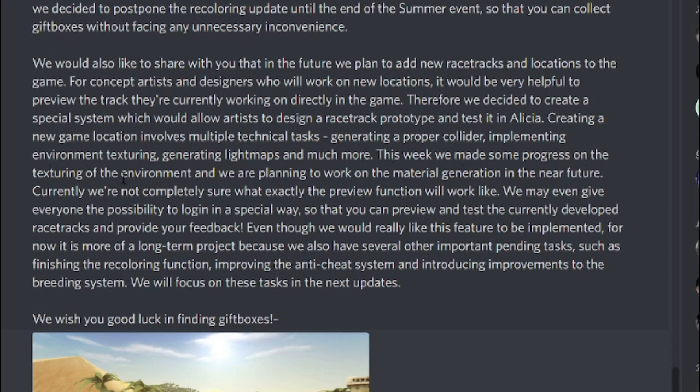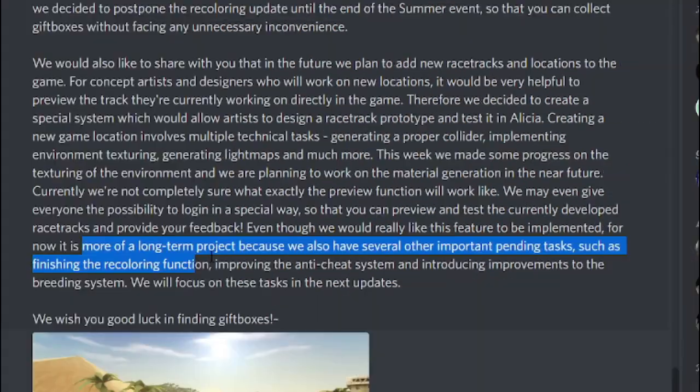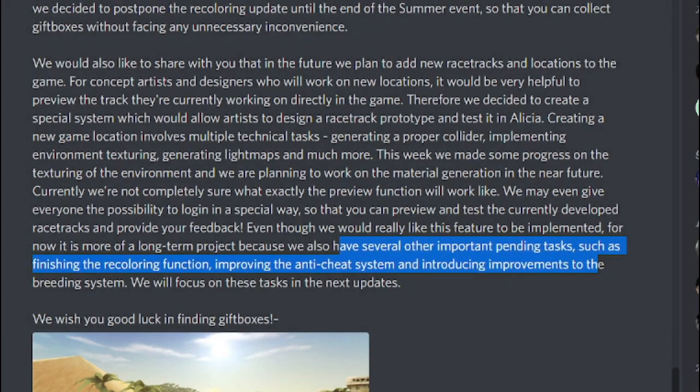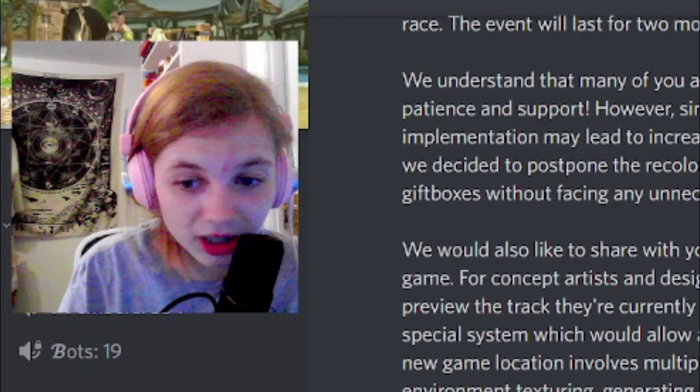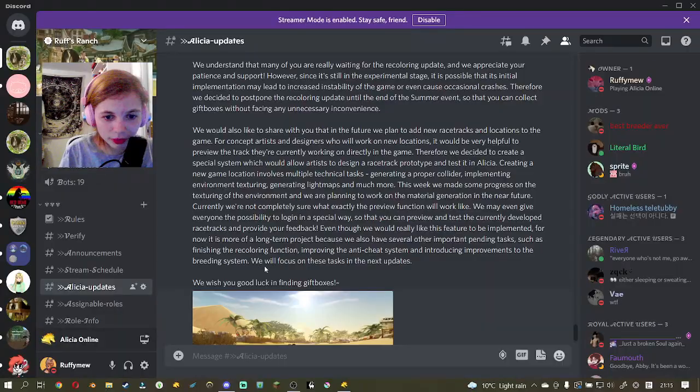The update continues: 'This week we've made some progress on the texturing of the environment and we're planning to work on the material generation in the near future. We may even give everyone the possibility to log in in a special way so that you can preview and test the currently developed racetracks and provide your own feedback. Even though we really like this feature, for now it is more of a long-term project, as we also have several other important pending tasks such as finishing the color function, improving the anti-cheat system, and introducing improvements to the breeding system.'